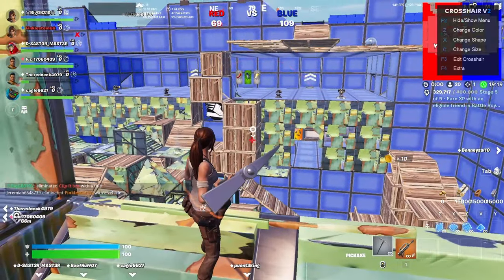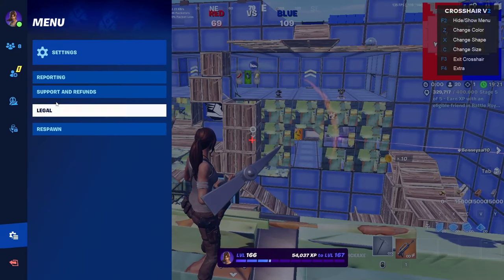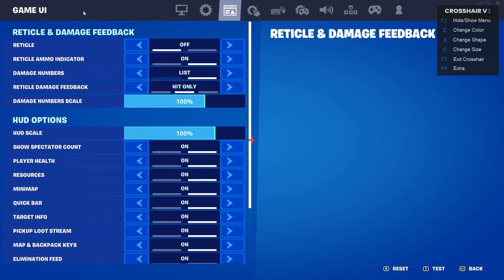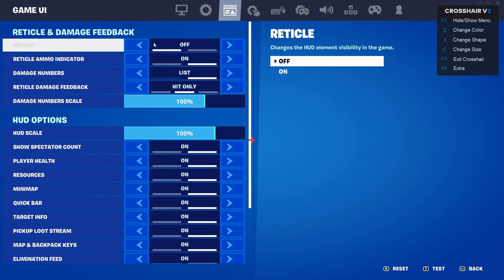In order to get this crosshair, the first step is you're going to want to go into your Fortnite settings. You're going to want to click on Game UI, then go to reticle and turn that off.